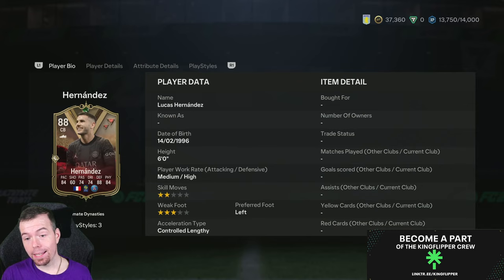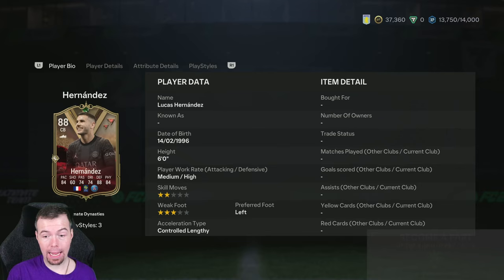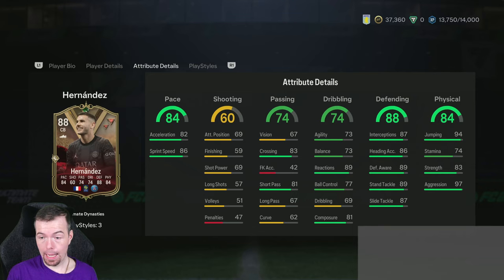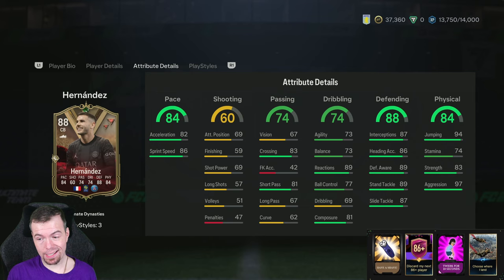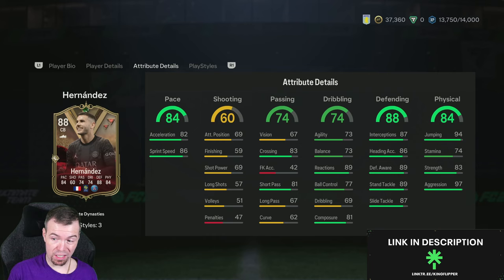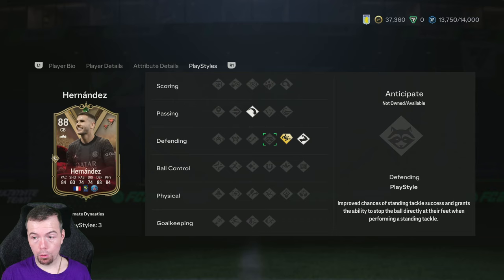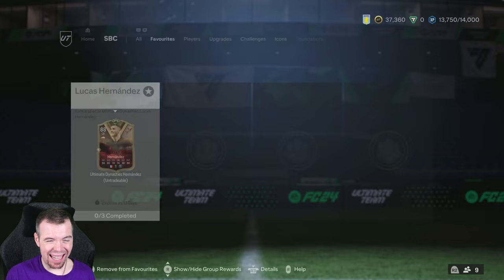Today we have Lucas Hernandez's dynasty card. It's a good looking card, I will admit. 88 center back, 84 pace, 60 shooting, 74 passing and dribbling, 84 defending, 88 physicality. Six foot, medium-high, two-star, three-star. He can play left back as well — not really a left back card but decent pace. 83 crossing, 81 short passing, 67 long passes — not the greatest. Agility around 73, 89 reactions, good ball control, 77 dribbling, 69 — not bad for a center back. 81 composure — not the greatest for a center back.